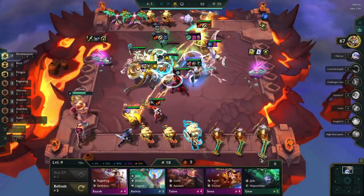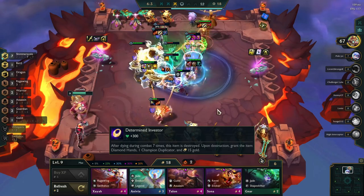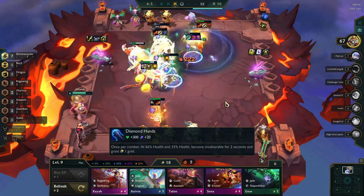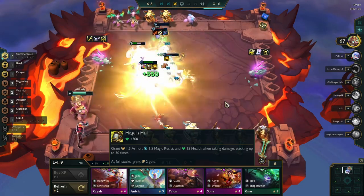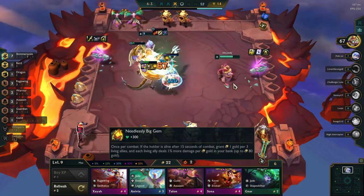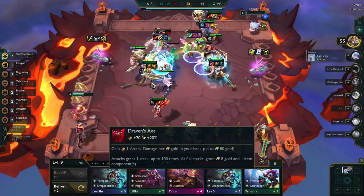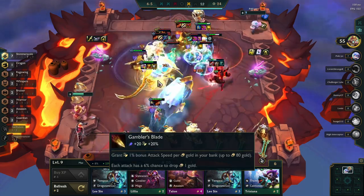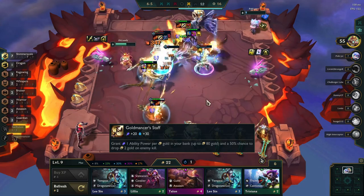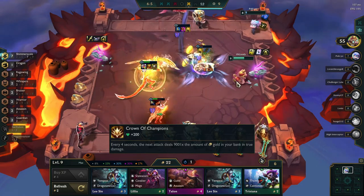The Shimmer Scale trait introduces nine unique items. Some give gold and some scale off how much gold you have, but are capped at 80%. When the holder of Diamond Investor dies seven times, you get 15 gold, a champion duplicator, and Diamond Hands. Diamond Hands gives invulnerability at 66% and 33% HP for two seconds each time, giving one gold. Mogul's Mail gives armor, MR, and HP when taking damage up to 30 stacks, then gives two gold. In 15 seconds, Needlessly Big Gem gives units 1% more damage per gold you have, and for every three units alive you get one gold. Draven's Axe gives one AD per gold you have, stacking every attack up to 100, then giving eight gold and a random component which can also be a spat. Gambler's Blade gives 1% attack speed per gold and each attack has a 6% chance of dropping one gold. Old Man's Staff grants one AP per gold you have, and the holder's kills have a 50% chance of dropping two gold. With Crown of Champions, the holder deals 9,001 times the amount of gold you have in true damage every four seconds.